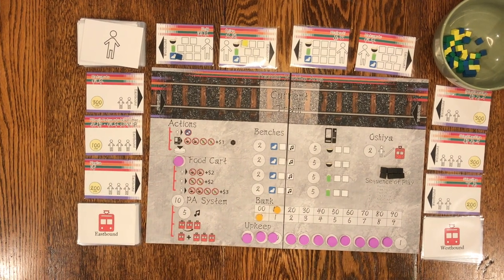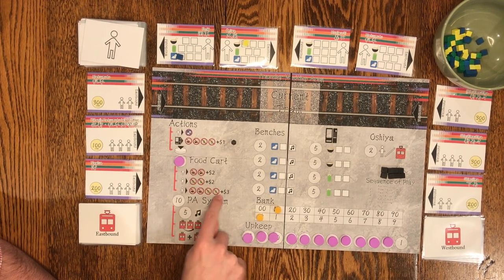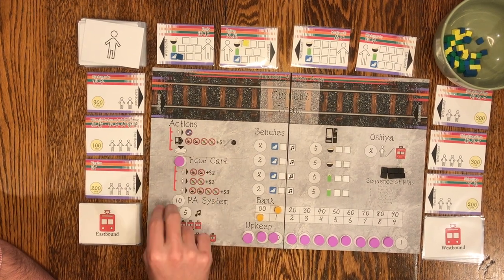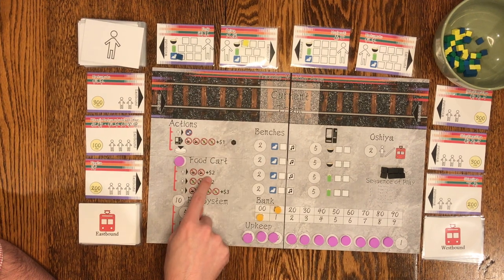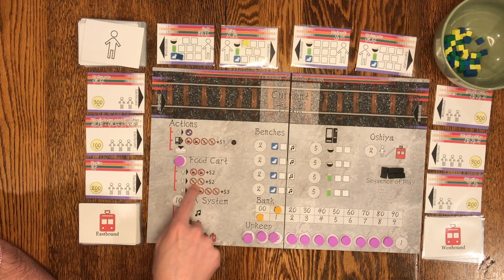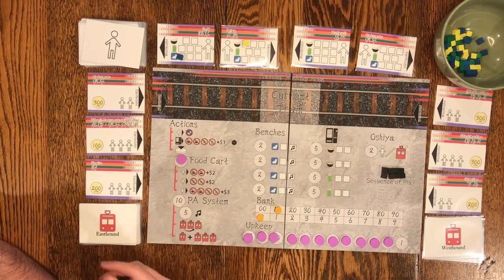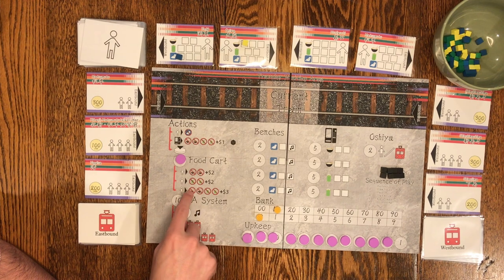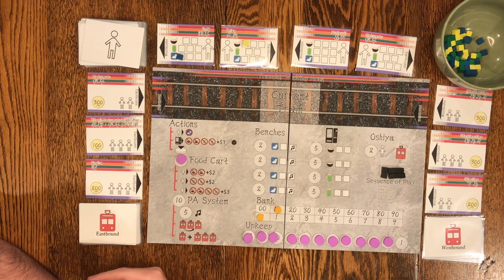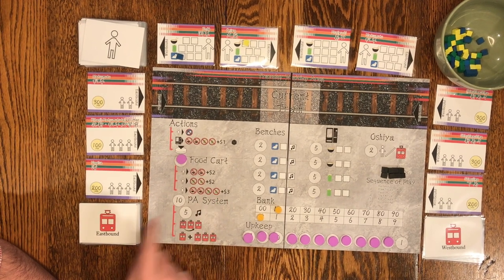The food cart has three actions. You can sell people food: remove up to two yellow cubes from a traveler's card and gain two money. You can sell a drink: remove up to two green thirst cubes for two money. Or you can sell a full meal: you must remove at least one yellow cube and at least one green cube — up to two of each — and you get three money for that.